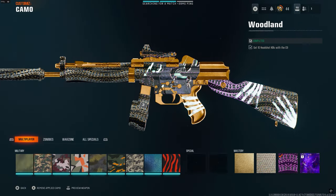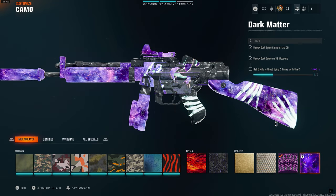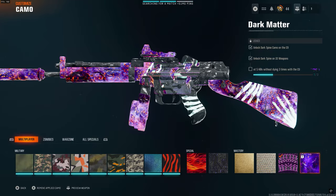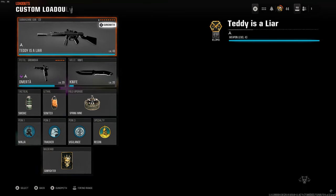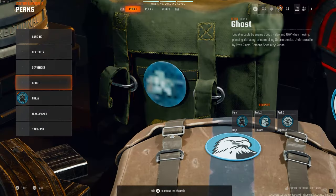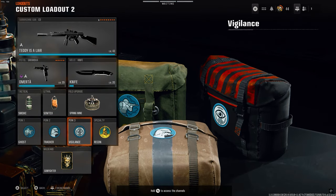For Dark Matter specifically, you need five bloodthirsties. Hardcore is going to be the easiest to get that. At the end of this video I do unlock the Dark Matter camo for the C9, which is the MP5. I even start on another SMG afterwards. I'm not doing Dark Matter for all my guns, but for the majority of them — the ones that I use particularly.